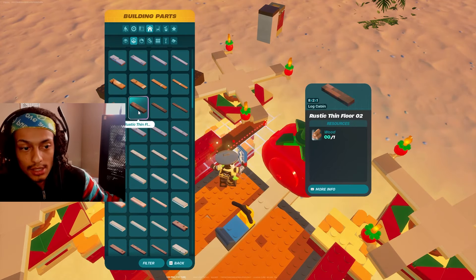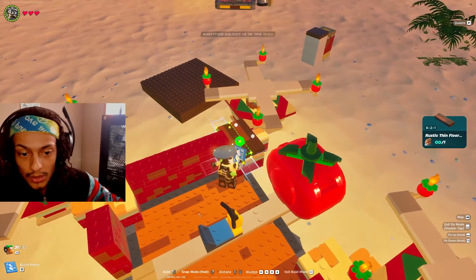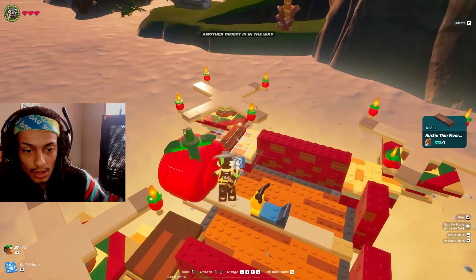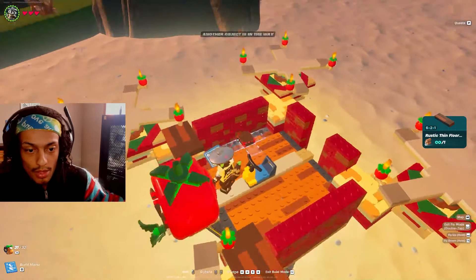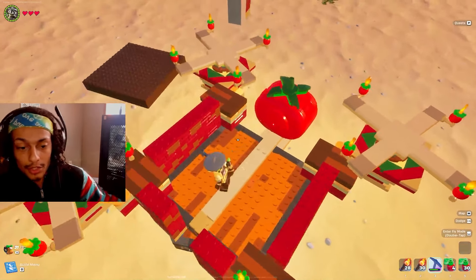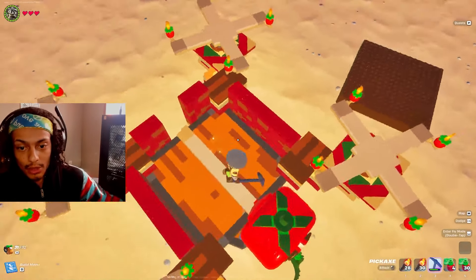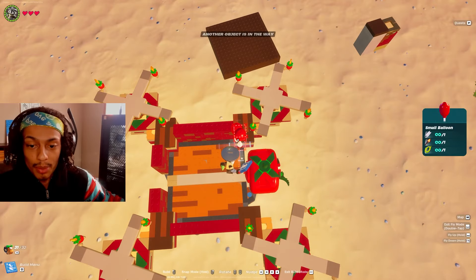For this next part, go ahead and throw whatever wood floor you want — I'm just going to take some rustic 6x2s. On top of those corner counters I'm going to place two on each side like this, one there and one there, same thing on this side. Feel free to do whatever you want on the inside — you'll have plenty of surface area for balloons.